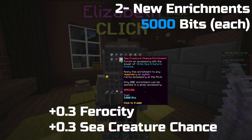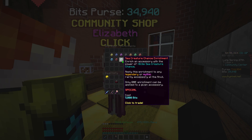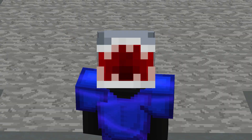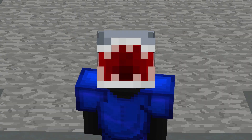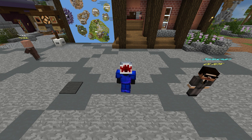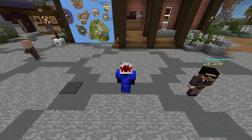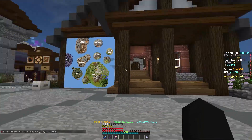The second item is the new enrichments: sea creature chance and ferocity enrichments, both really useful. The account I'm using right now to spend bits is actually my friend's and he's a fisherman — literally, he plays this game to fish — so it's really gonna be useful for him since getting sea creature chance is not that easy. It gives plus 0.3 sea creature chance. You literally get 0.3 whenever you upgrade your armor or something and spend millions, so it's really good.